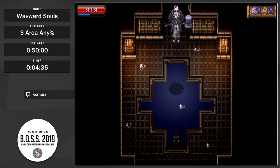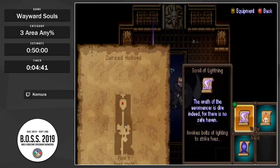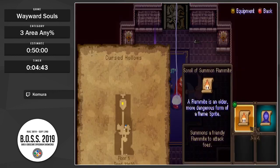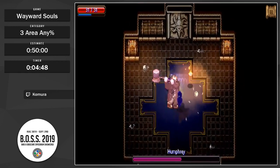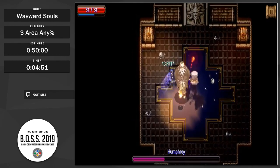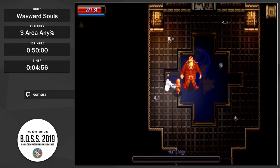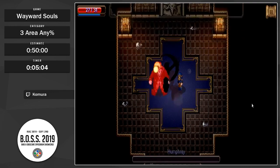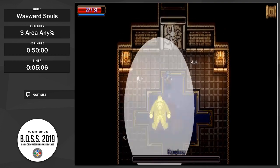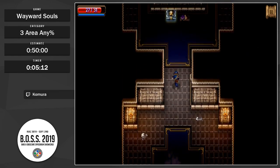We've got our first boss, Humphrey. Humphrey has a really annoying thing he can do where he jumps in the air for a really long time, and you can't hit him during that period. Okay, this is too loud — I just realized it's been that loud the entire time. I am sorry.